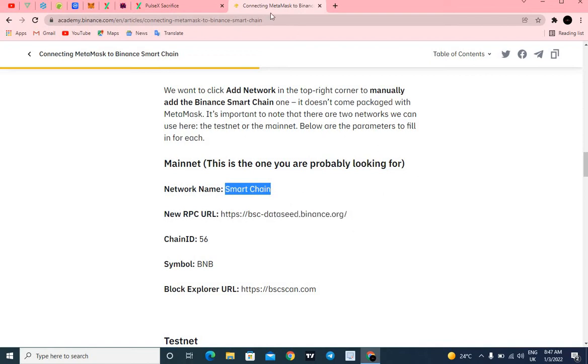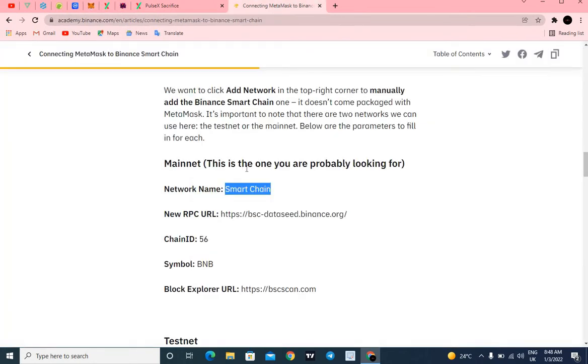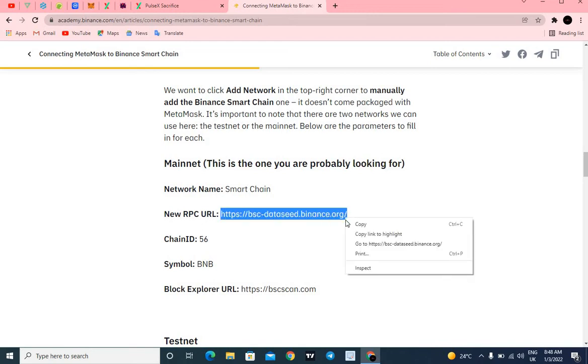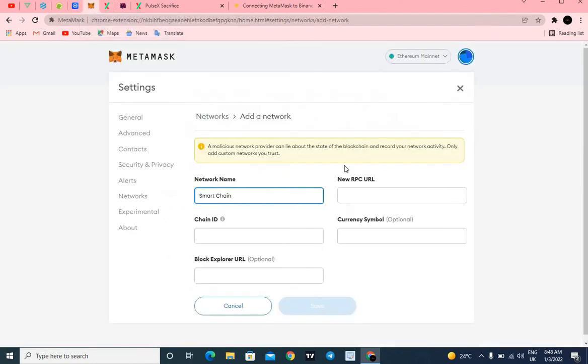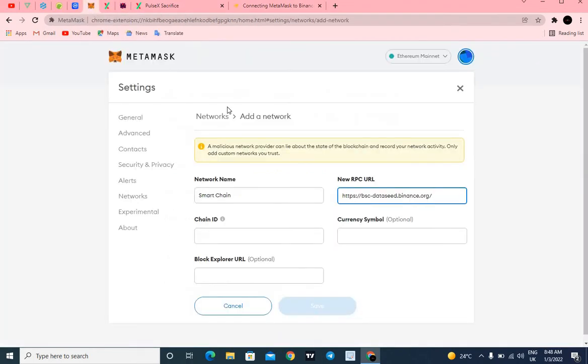Copy the Smart Chain network name from the page and head over to MetaMask to paste it in the network name field. Then go back to copy the new RPC URL — make sure you copy everything carefully. Then copy the chain ID, which is 56, and paste it in the required position.